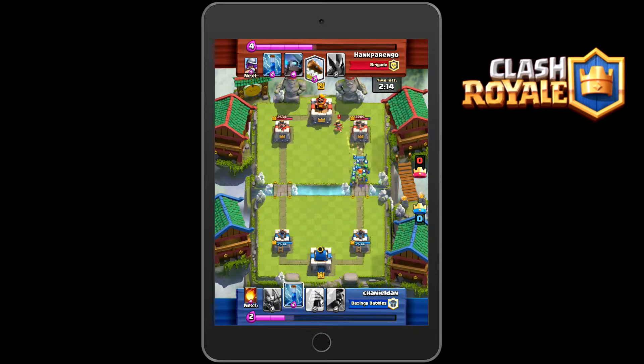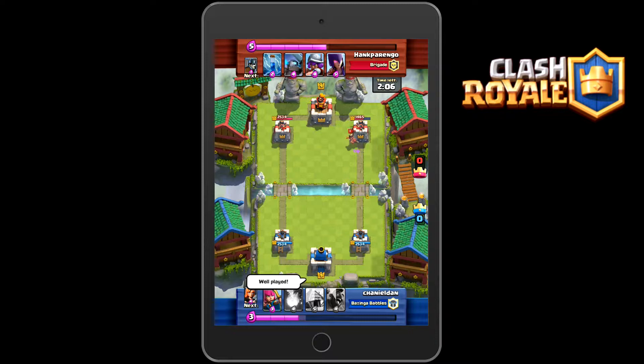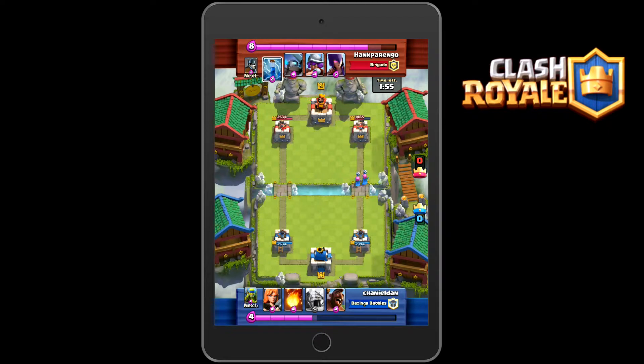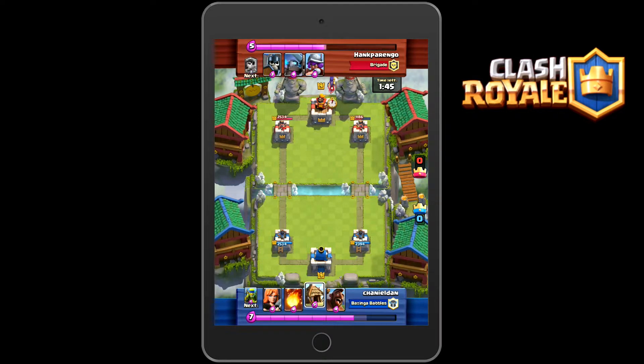Watch my previous video for more information on that. But as you can see, he uses the Log and does it pretty successfully, as it takes out my Valkyrie and allows his troops walking towards me to survive. It takes out the Valkyrie, and good thing my Archers can take it out quickly. Unfortunately, my Archers die, but I have about a thousand health advantage over him.